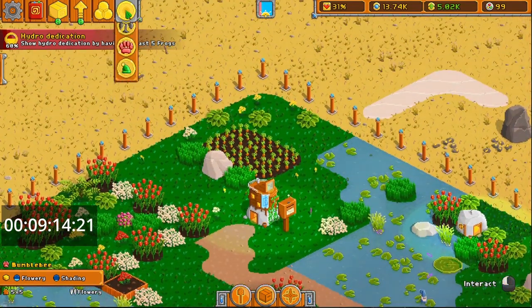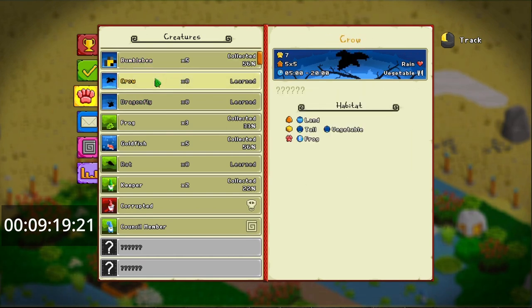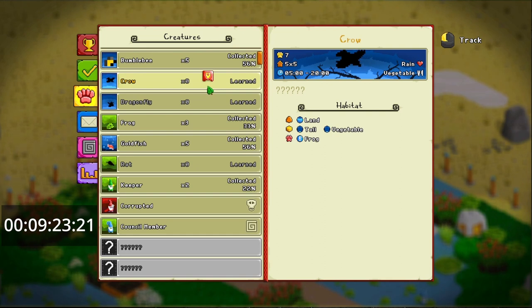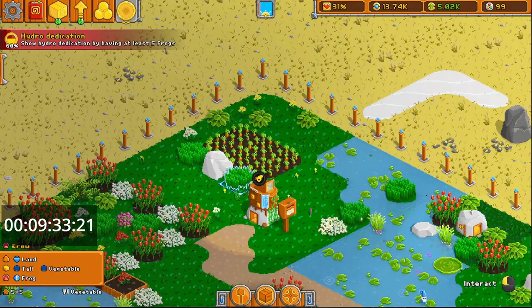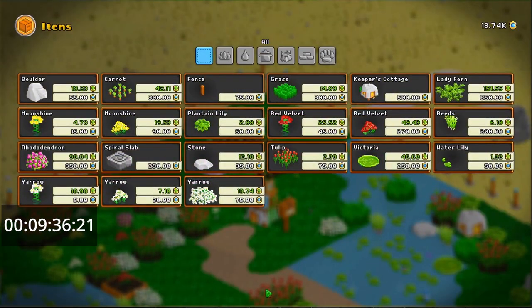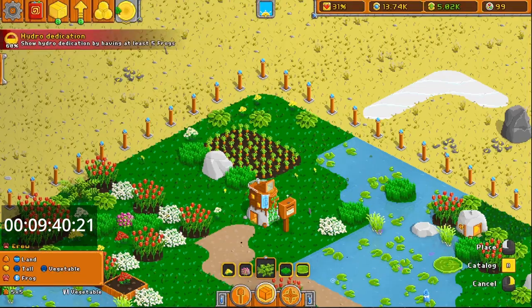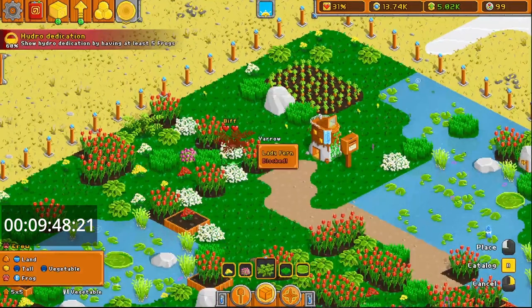I don't have a crow yet, so I'm waiting for one. I need land, tall, no frogs, and vegetables. I've got this tall rock here. The only thing that's tall I don't have in my inventory. I can buy a birch tree, but that's expensive — I'm going to have to save up for that one.